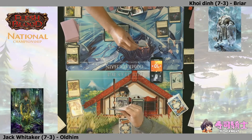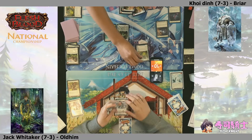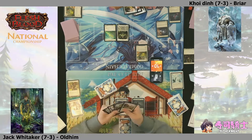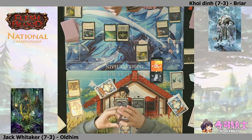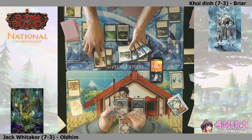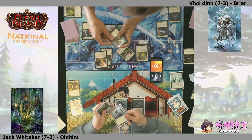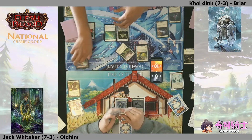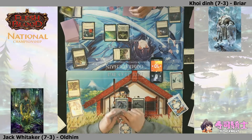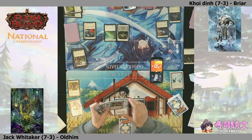The winner at the end of the day will have well deserved the title of National Champion. Koi looks to be slightly favored here but you really need to keep the pressure on against these Oldhim decks, because one off turn and suddenly you could be facing down another big Glacial Footsteps. A good use of Soak Tomorrow here, getting back potentially the Earth Surge or the Bramble Spark.